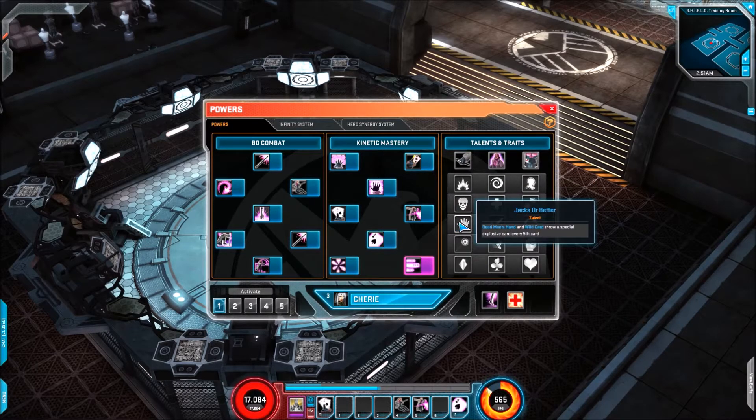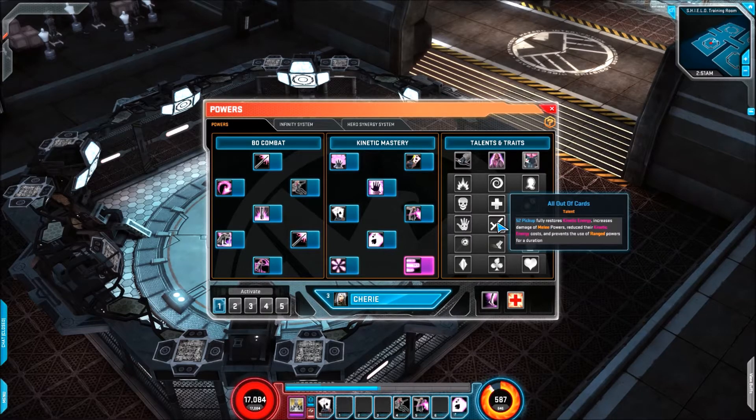Moving on to the third trait line, we've got Jax or Beta — Dead Man's Hand and Wild Card throw a special explosive card every 5th card, so that's a bit different. We also have All Out of Cards: 52 Pick Up fully restores kinetic energy, increases damage to melee powers, reducing their kinetic energy costs, and prevents the use of ranged powers for a duration. That's an interesting one.